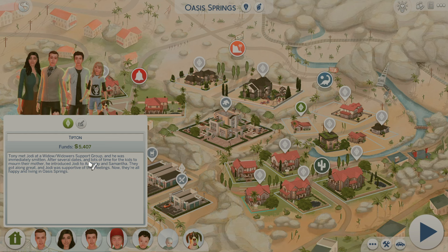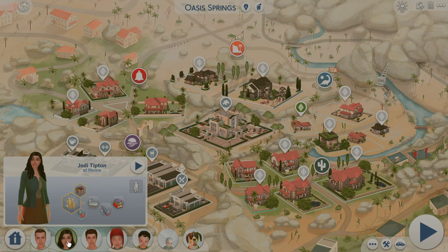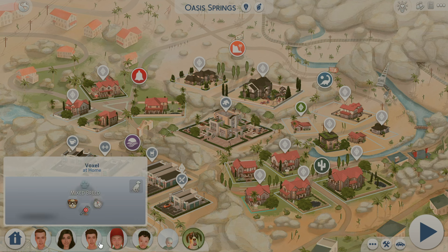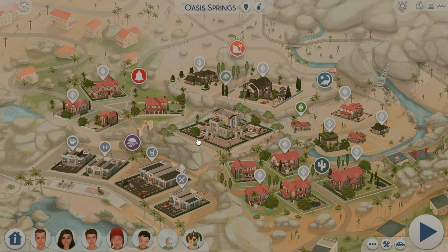There's a ton of families in here. This is actually the boyfriend of one of the daughters in my current household. Let me read you this bio to give you an idea of how cute some of these households are. It says: 'Tony met Jody at a widower support group and was immediately smitten. After several dates and lots of time for the kids to mourn their mother, he introduced Jody to Anthony and Samantha. They got along great and now they're all happy and living in Oasis Springs.'